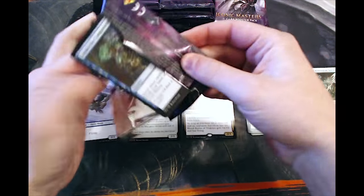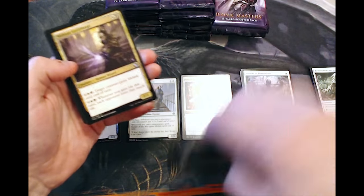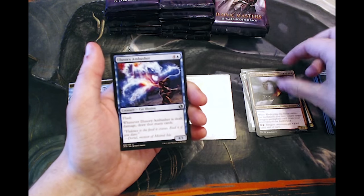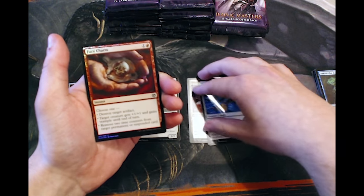If you guys have opened any of this set I would like to know what you guys have pulled. I've seen a lot of box openings with this already and a lot of people are getting a few decent rares but generally speaking nothing too crazy. Ambusher, Emeria Angel — again not great — and Fury Charm.